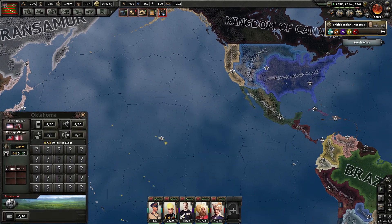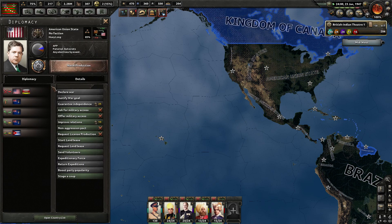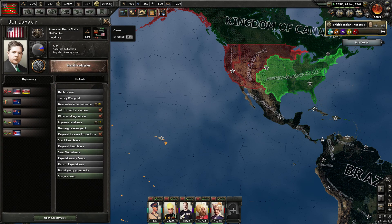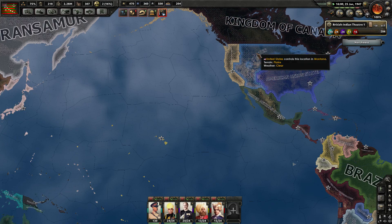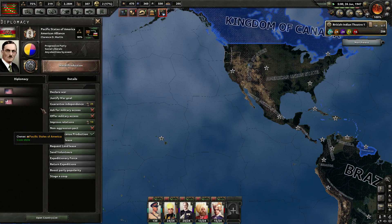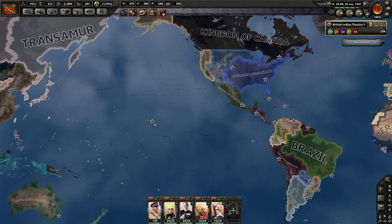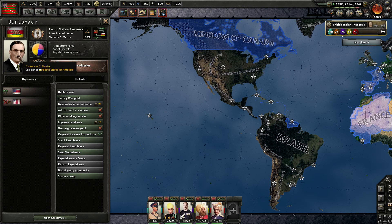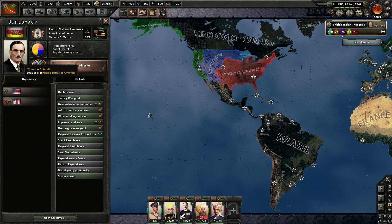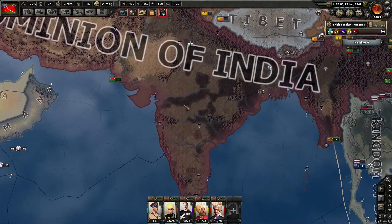The American Union State is separate and not part of a faction. Who is that — Huey Long? Interesting. You've got Douglas MacArthur running this part of the country. And who is this? Clarence Martin on the other side. Interesting. Were they fascist? This guy has such a you-know-who mustache right here. Social liberals, actually. Fair enough.